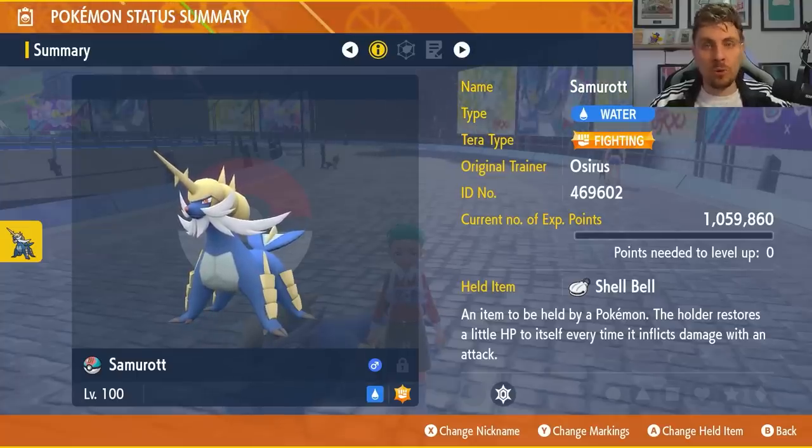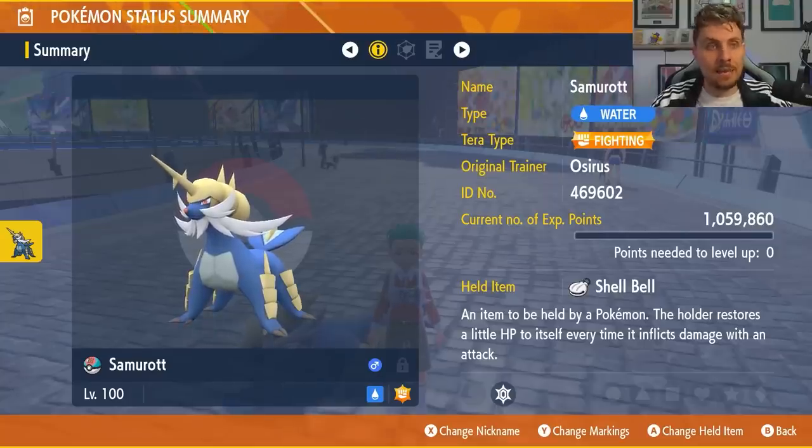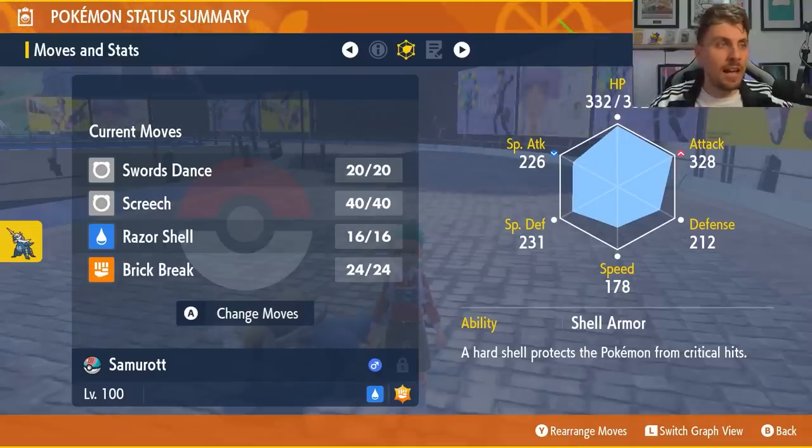The item of choice is Shell Bell. We need a line of recovery and when we do big damage we'll get health back, so it really helps us stay in the battle and make quick work of the Inteleon. The moveset that we're using for this specific Samurott is going to be Swords Dance, Screech, Razor Shell, and Brick Break.